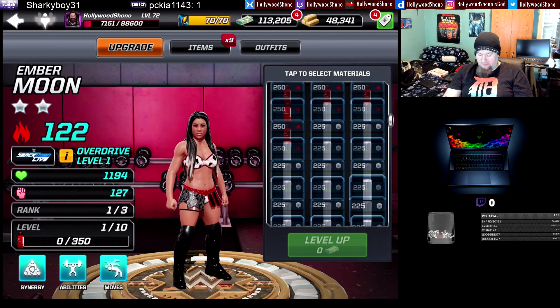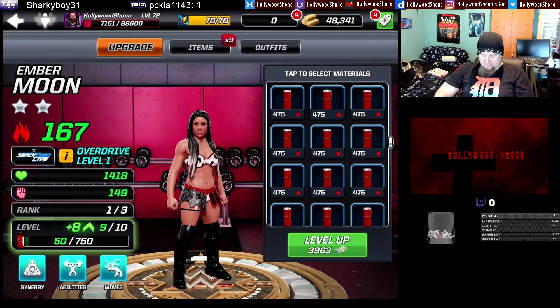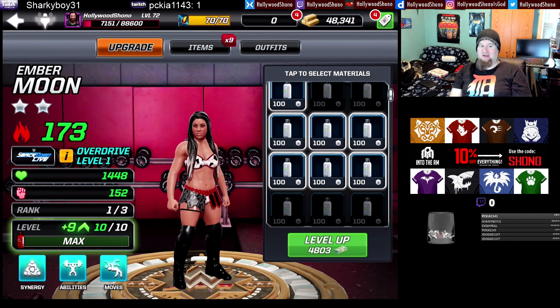For your viewing displeasure, let's also take Ember Moon all the way up. I believe it was a 1,250 and a 3,000 and then like seven of the garbage material to get to rank two. Putting two-stars at rank two is super cheap. I highly recommend it for the sole fact that you cannot use a rank one in two-star versus — you have to have a rank three and a rank two. So every two-star you get, unless you have a three or four-star you really want to level up, get every two-star up to rank three as quickly as possible.